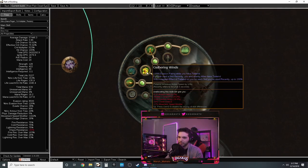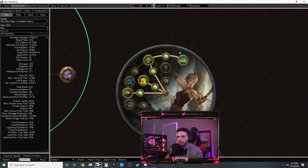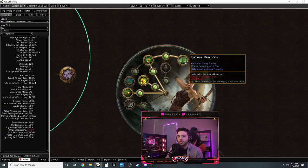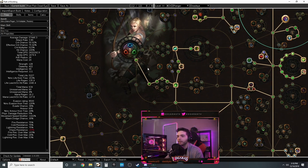Tailwind works as a multiplier - the more base movement speed and attack speed you have, the more effective it becomes. This build picks up a lot of movement speed on the tree so Tailwind will increase movement speed significantly, letting you go very fast. This is going to be a very fast build - perfect for people who want to go super fast and do a lot of damage.